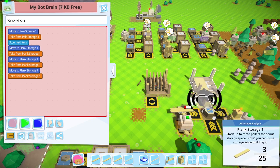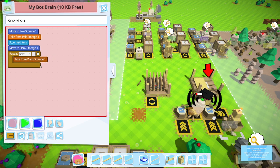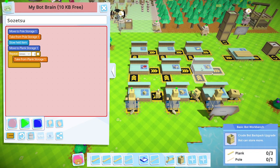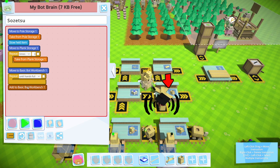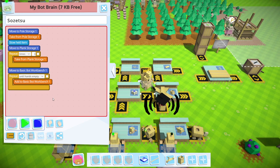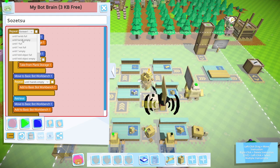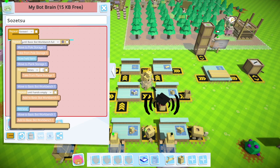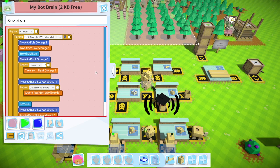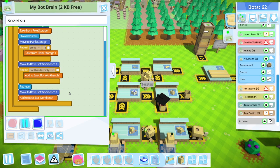We need three planks. We'll make this smarter in Suzetsu's brain: until hands empty, then switch over to the pole you should be carrying, drop that in there as well — and we've now got a backpack. I would like you to do that until this is full, and then outside of that, forever — until the stars grow cold and your power bank runs out. You're not powered on solar energy, but you could probably keep going until very close to the heat death of the universe. Good old clockwork.